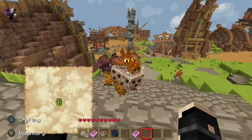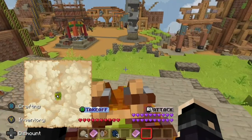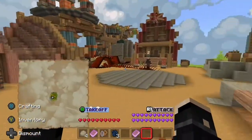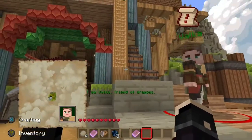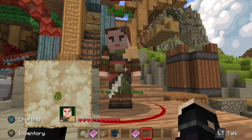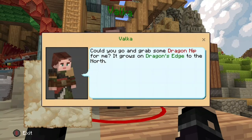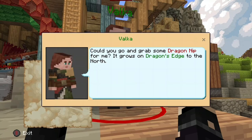We'll head down here, un-sit Pebbles, and have a look around the town to see what quests people have for us. I believe that is Valka — yes, that is Valka. Let's talk to her. She says: 'Hail, new rider. I am Valka, friend of dragons.' I believe Valka is Hiccup's mum — correct me in the comments if I'm wrong. She asks: 'Could you go and grab me some dragon nip? It grows on Dragon's Edge, to the north.'